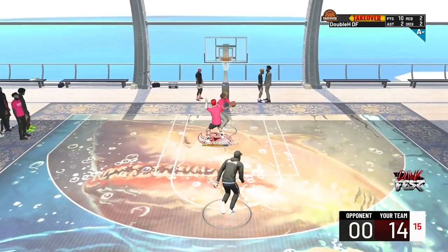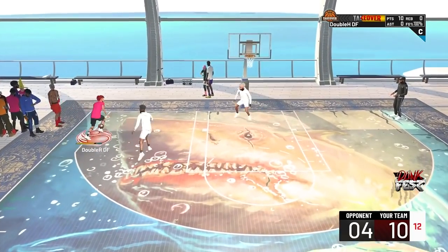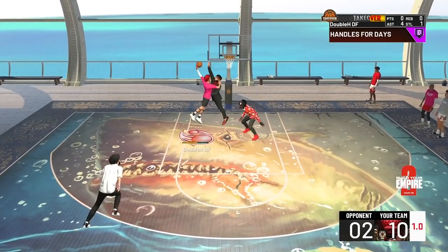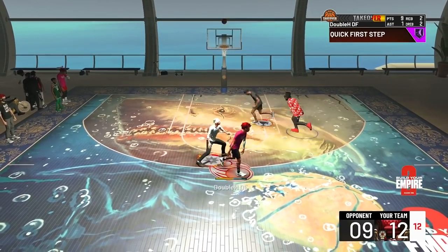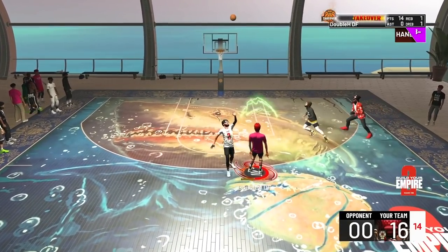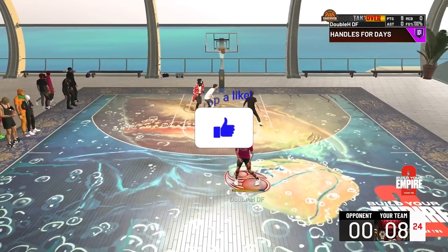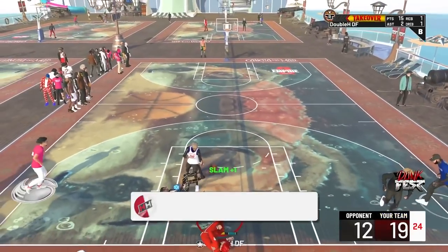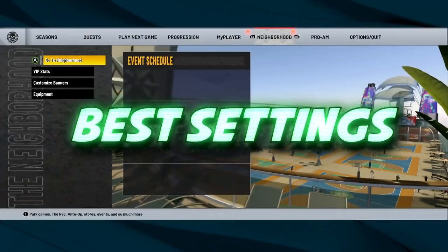What is good YouTube, it's your boy Henry aka double HDF and I'm back with another banger — a dribble tutorial as you can see by the thumbnail. We're going to go over each step: the best badges, the best settings, the best tips and tricks, the best animations for 6'4 and under and 6'5 and over, and then the actual dribble tutorial at the end of the video. Make sure you watch all the way through so you don't miss any key steps.